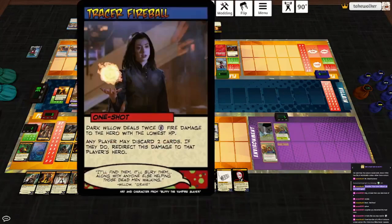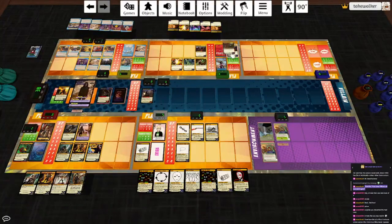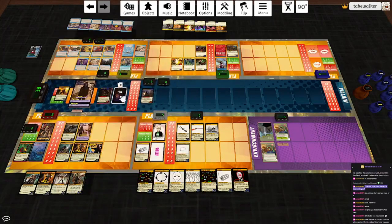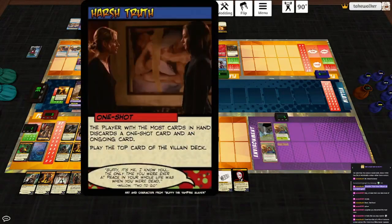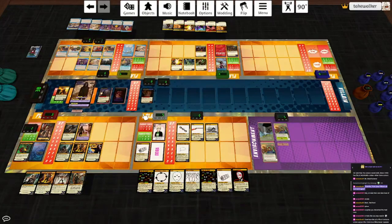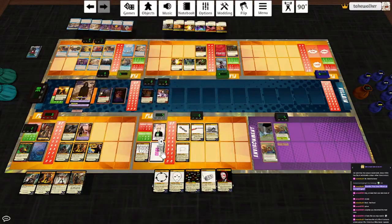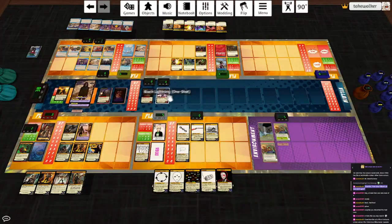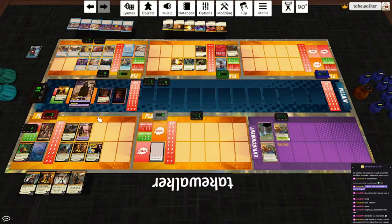She plays Tracer Fireball - okay, we're going to Buffer Overflow that. Oh yeah, it enters play so I can check the bottom card of the villain deck - hmm, that would be very bad. We're going to leave that there. Discard that card and instead play Harsh Truth: the player with the most cards in hand discards a one-shot and an ongoing card, then plays the top card of the villain deck. That is actually Amira. Black Lightning: Dark Below deals the two targets with the highest HP five infernal damage each. That is Eldritch and Amira, who dies. She's no one to take lightly.